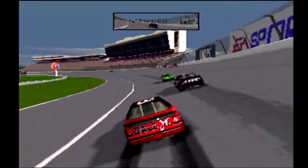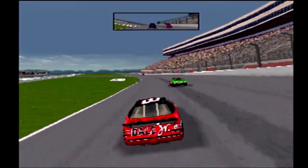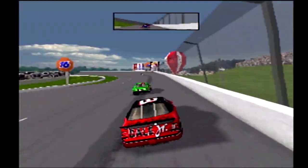Advancing a position is Dale Earnhardt Jr. The number three spot now belongs to Little E. At this pace, he can overtake the leaders.